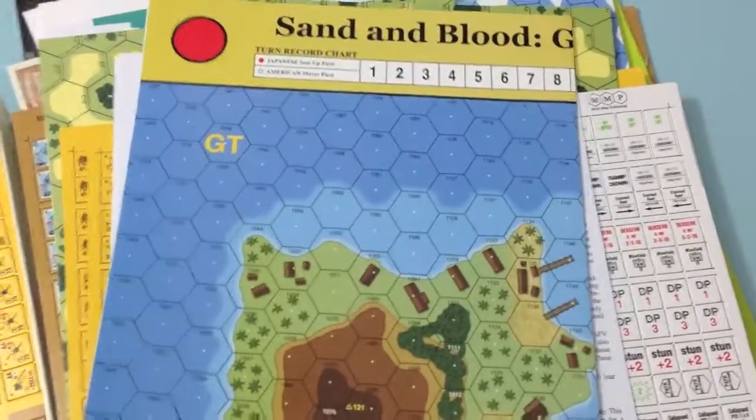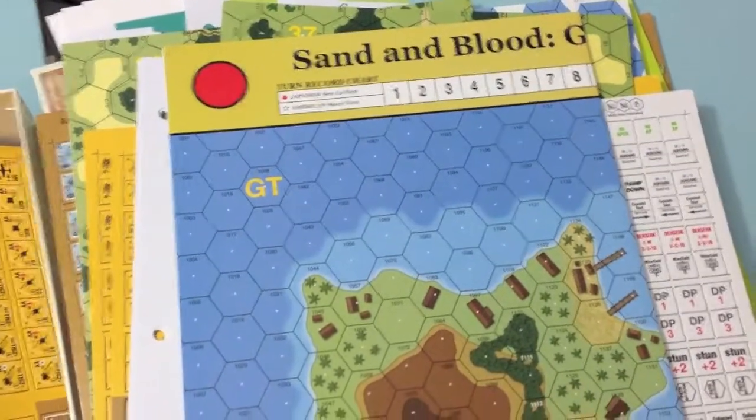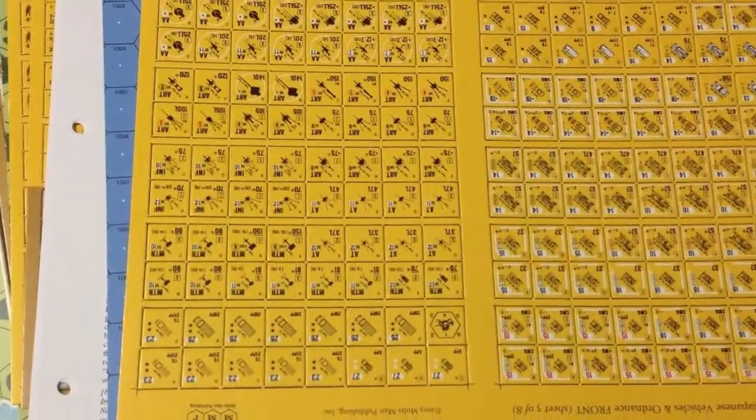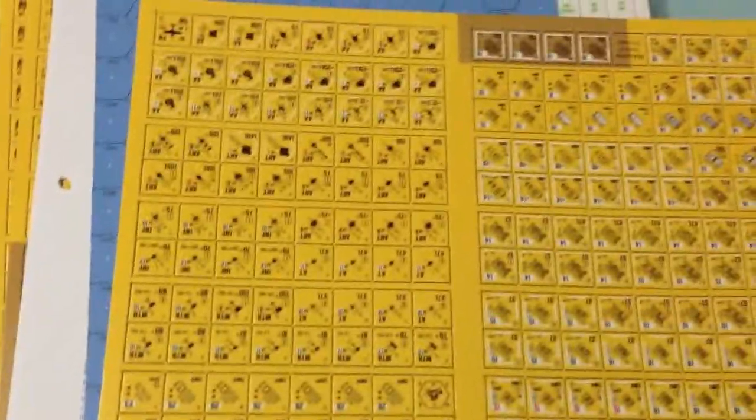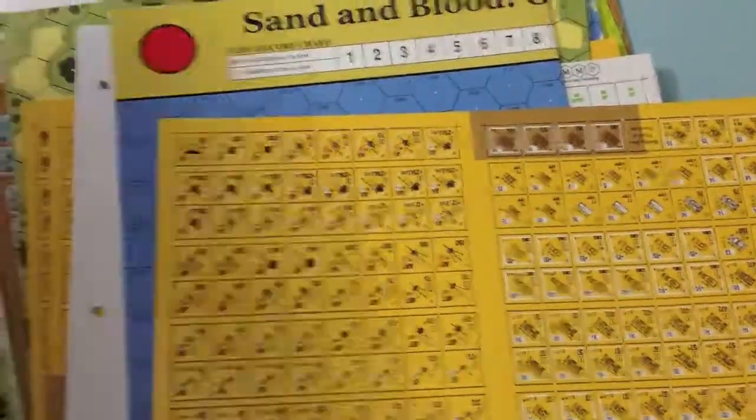Here is a paper map for Sand and Blood — the Gavutu and Tanambogo miniature campaign, which are a lot of fun to play. Now we have the Japanese vehicles and ordnance counter sheet. And here is map number 38.